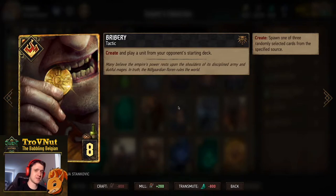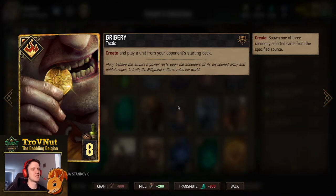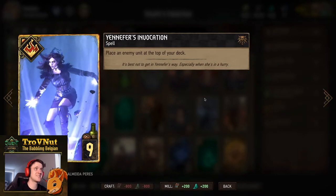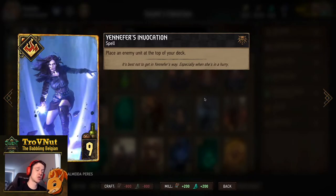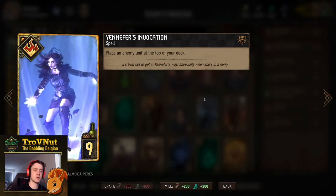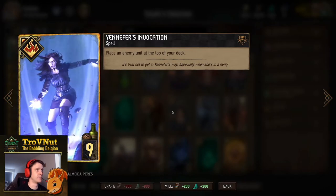Bribery is incredibly powerful because of the Create mechanic - it creates and plays a unit from your opponent's starting deck, and almost always gives you a gold option. With Rune Mage you get five options instead of three, so that's almost guaranteed to give you a really good card for just eight provisions. Then Yennefer's Invocation - our removal card that places an enemy unit at the top of our deck. Played early it gives you a card to use later; otherwise it's just removal with a double use.